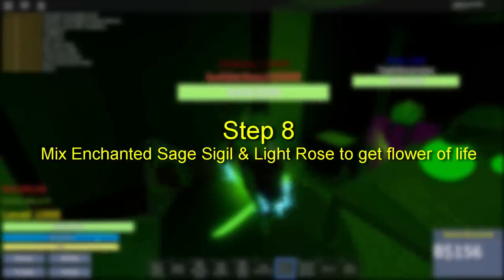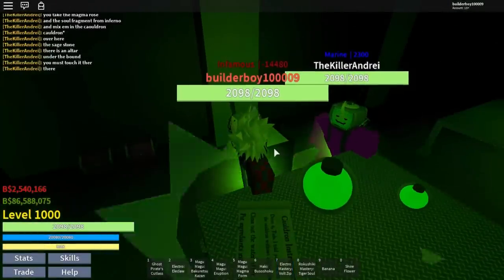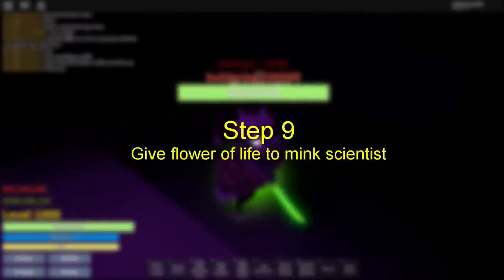Step eight is to head over to the alchemy lab again to the cauldron right here, and then use your enchanted sage seagull and the light rose in order to get the flower of life.